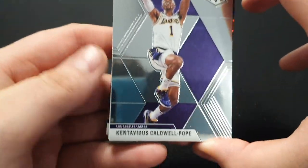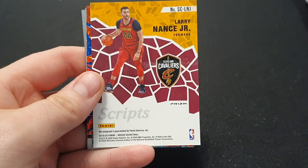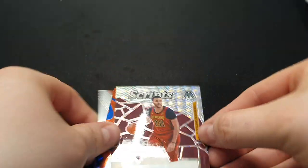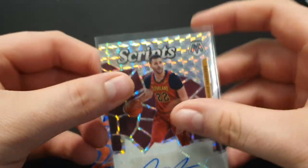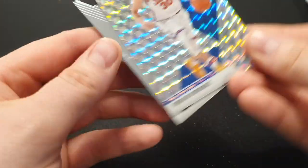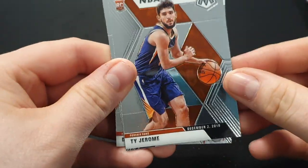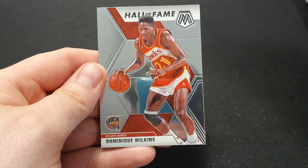Finishing strong. In this last pack we've got a Kentavious Caldwell-Pope, Trae Young, a script autograph of Larry Nance Jr. — really nice, really good signature as well. I'll sleeve that up. It's not anybody of massive importance but to me it's a nice pull. Then we've got the Joker in a Blue Reactive, a Mosaic of Furkan Korkmaz. NBA debut of Ty Jerome — back-to-back Ty Jeromes, why not? Finishing off with the Hall of Fame of Dominique Wilkins.